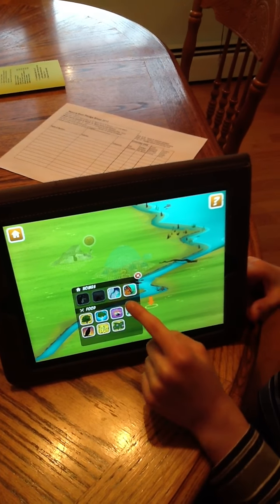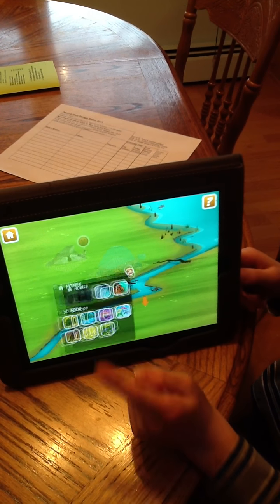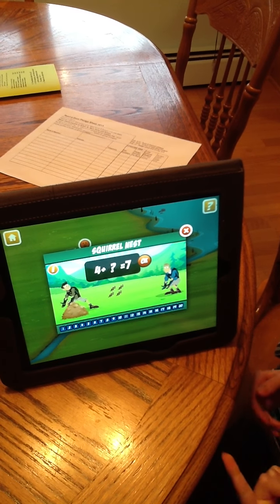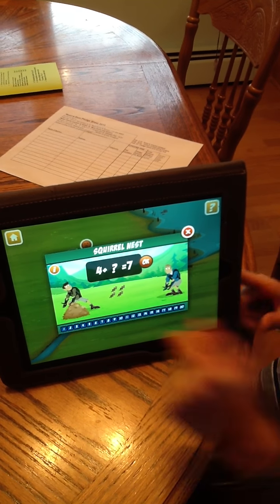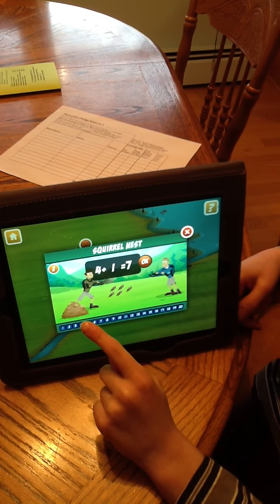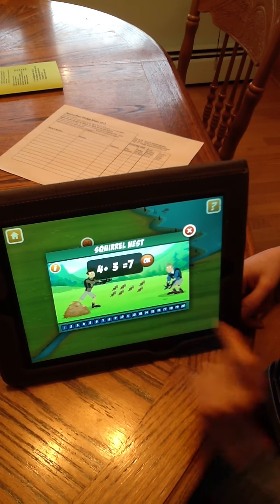So to build a squirrel, you just press that, and then to get the right answer, you just tap the leaves. And then when you have it, you press OK. Yeah, you've got it.